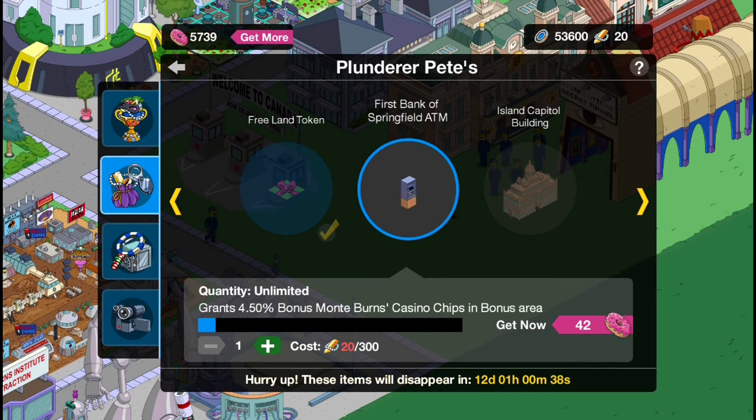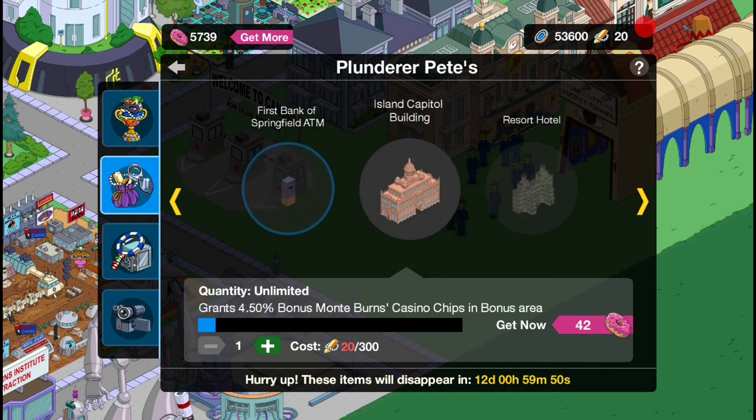Hey, what's going on guys? How's it going? Welcome back to another Simpsons Tats video. This is part 22 of the Springfield Drops update for 2018. We'll be getting all the Act 3 crafting prizes once again inside Plunderous Pete's. I've made two crafting videos on this event already for Act 1 and 2 if you guys want to check them out. But now it's the final Act and we can get all the rest and the last few crafting items.